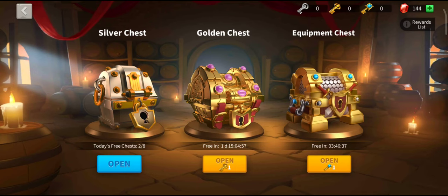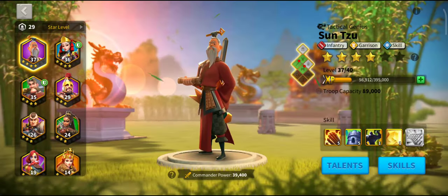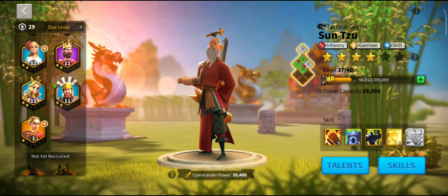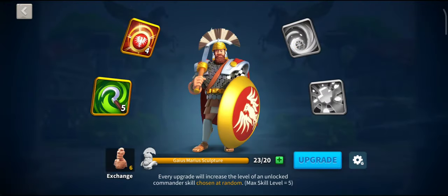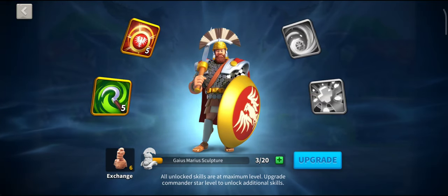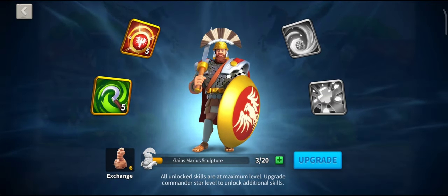Pretty rotten gold keys there. Let's see if I can upgrade something. That's 900 power just for opening gold keys, not for doing anything else.